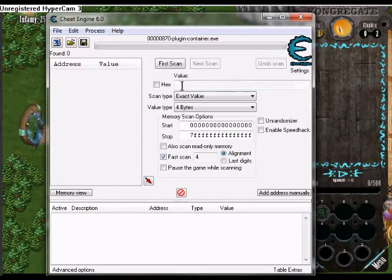So I have 25 money right now, so search up 25. It's actually called Infamy, but I don't really know what that is because I haven't played this game enough.